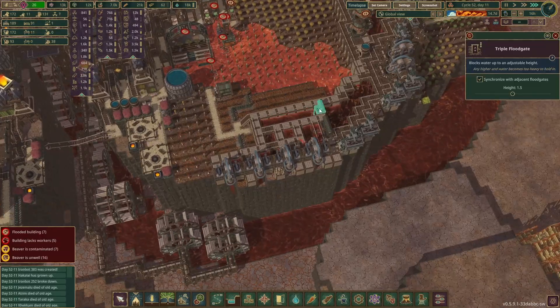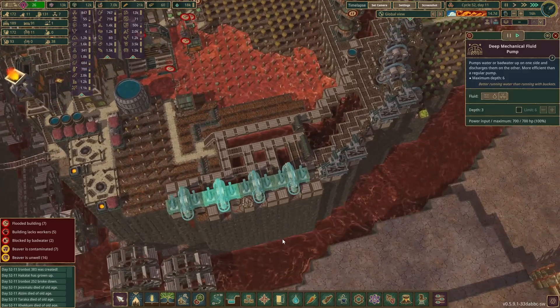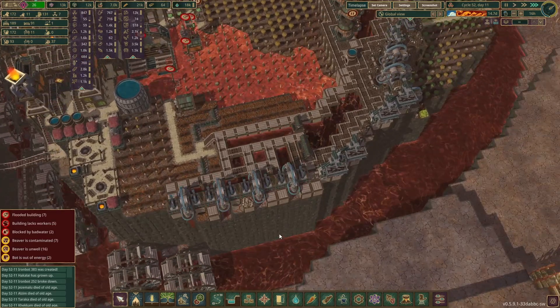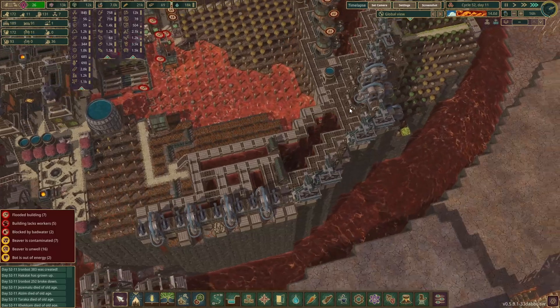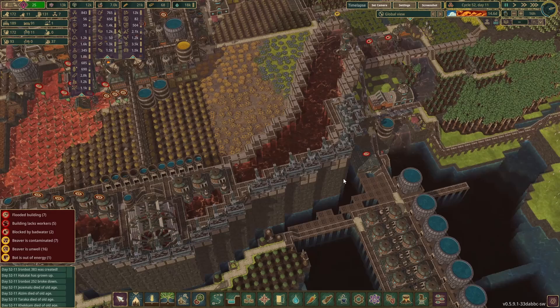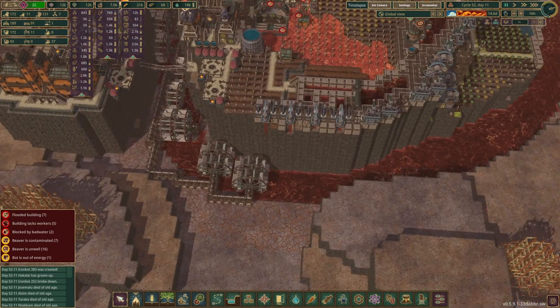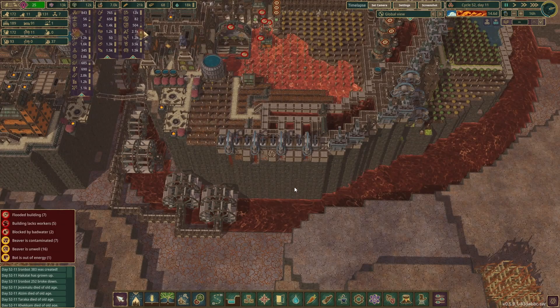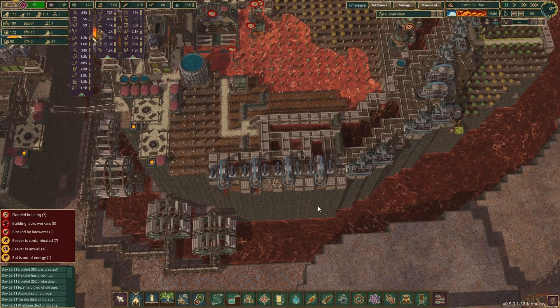Okay, still contaminated water down here — pumps are operational. It's not enough, is it? We still have a whole lot of bad water going in this direction. Look at that. Guys, I messed up, I completely messed up. How many pumps do I need for this? We have way more water coming out of here than the four pumps can handle.